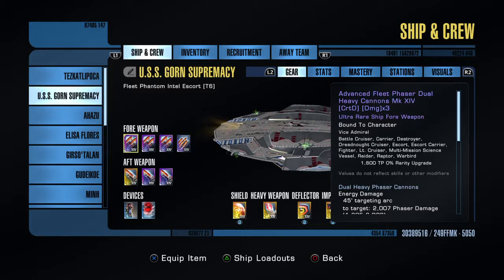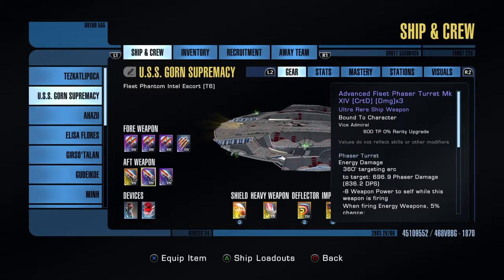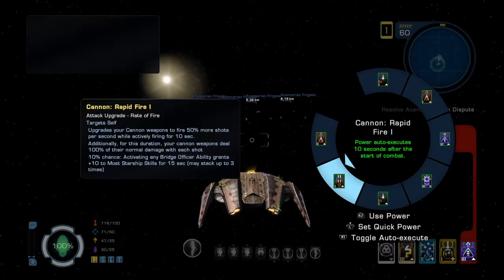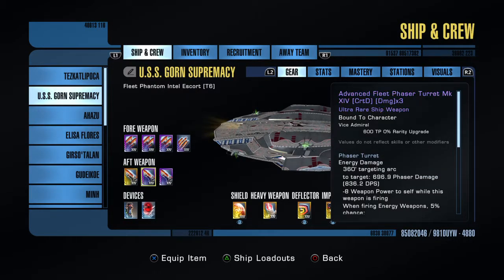In this particular setup it's pretty old school and straightforward. If you're going to run cannons, generally speaking you want turrets in the aft. The reason for this is that turrets are affected by the same skills as cannons. So if we're using Rapid Fire 1 — which we are in this case — Rapid Fire 1 also affects turrets. Fire at Will doesn't affect it, beam overload, any of that — they're all beam weapons so they don't affect this.